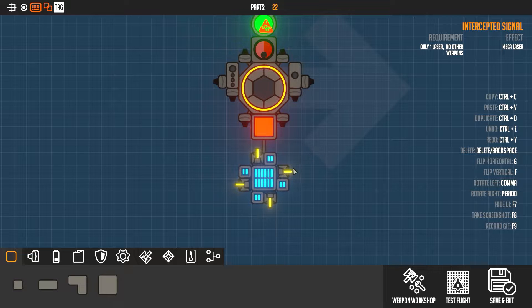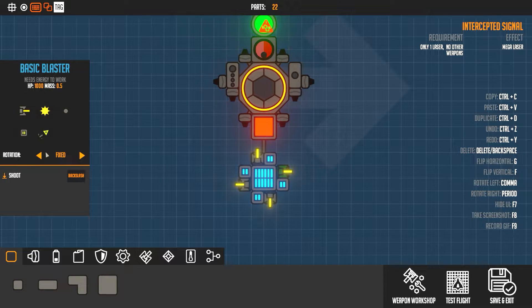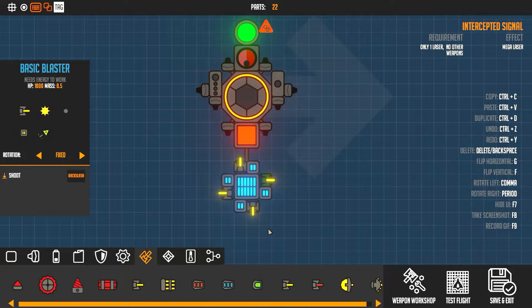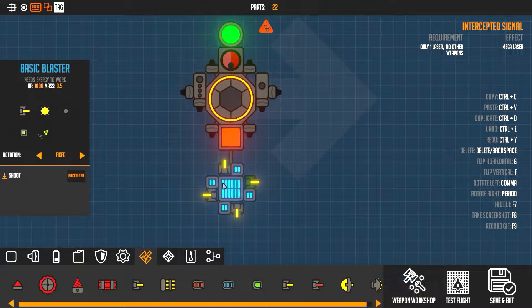One other thing to keep in mind is you want the rotation fixed. I do recommend using energy upgrades so that you don't need to use as many panels, and a damage upgrade. I would suggest staying away from the recoil downgrade because the recoil is what produces the spin. So if you do just lasers it won't work as well. If you use shotguns it'll work very well because they'll just keep spinning fast.